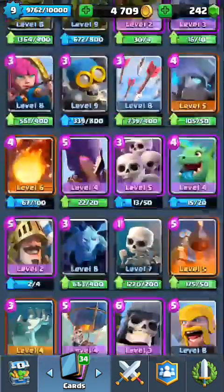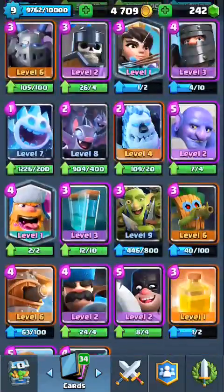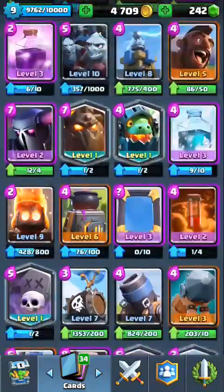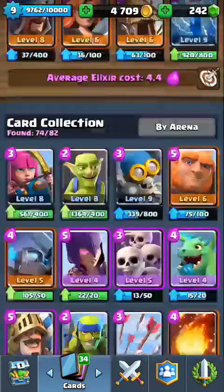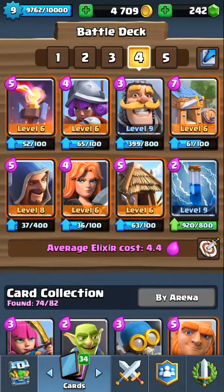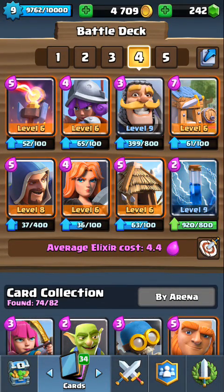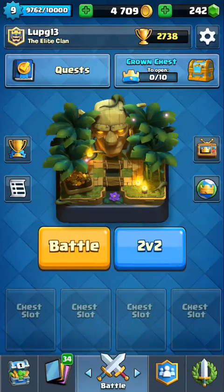Originally, the deck didn't look like this. I had it looking like this with the Zap being a Poison. I'm not going to look for the Poison because it took me a long time to find the Barbarian Hut. Anyway, we're going to test out this deck. Let's start.